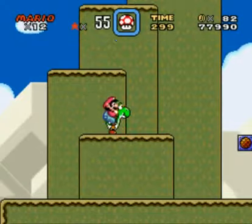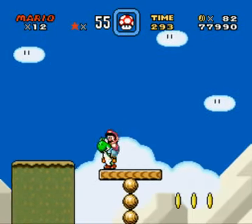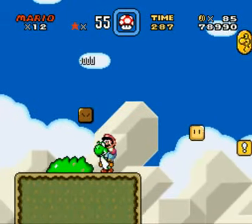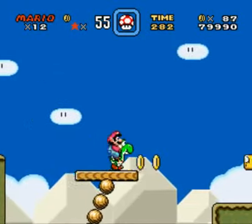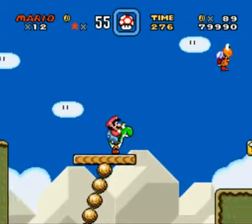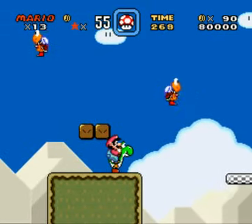Yoshi's Island 3. Let's make our way through here. If you stay on these rotating platforms, they spin around, so you just gotta time your jump right. Another one-up because we're riding Yoshi.